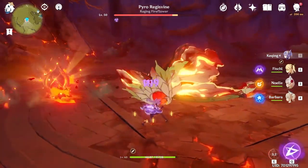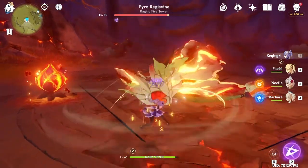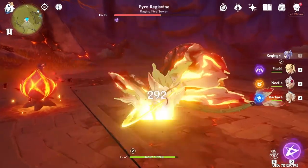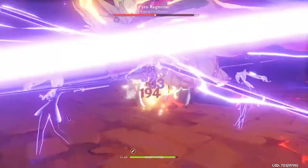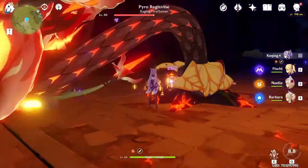Also make sure you use an element attack on that little blooming flower on the left there. I do manage to hit it myself with my ultimate attack here, which ends up destroying it anyway.